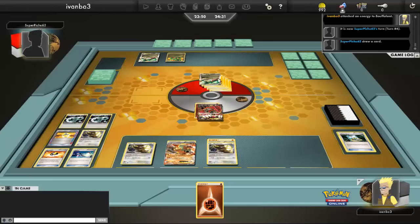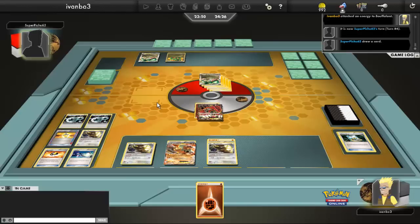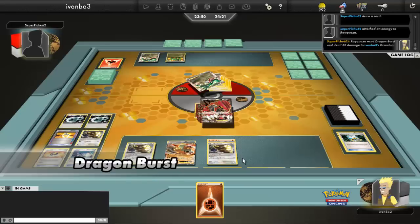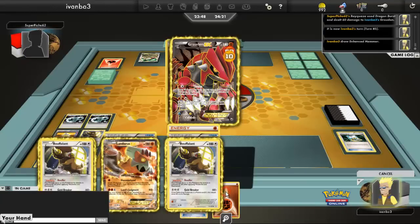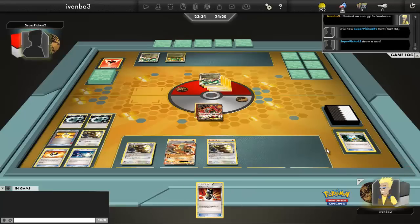I have to think extra carefully against decks like these. So instead of attaching to the Groudon — because it's probably just going to get knocked out next turn — I'm going to attach it to the Boufflon because I have the EXP Share attached to it. That gives me another turn to attach.